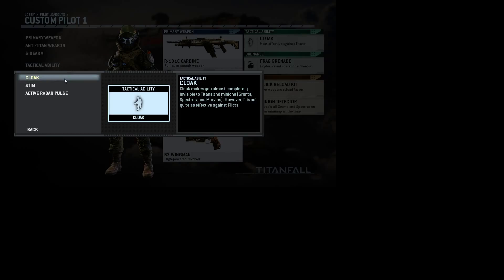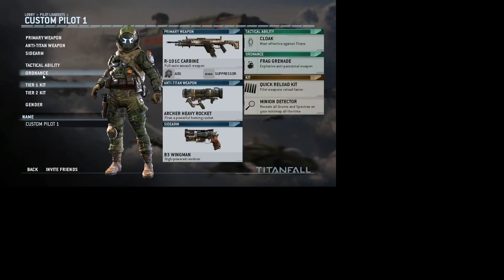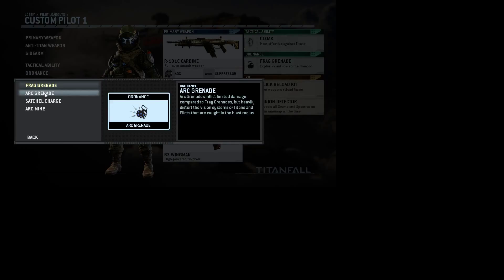Tactical ability: Cloak makes you invisible, including your sights, so it's kind of annoying. Stim makes you super fast. Radar Pulse is pretty much x-ray, except it's not a hack, which is nice. Next up, ordnance: Frag Grenade is a frag grenade. Arc Grenade deals tons of damage to the titan, not so much to the pilot, but it fizzes out their screen so it's very helpful. Satchel Charge is a sticky. Arc Mine is a landmine.